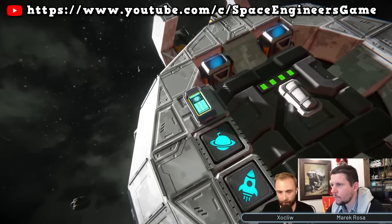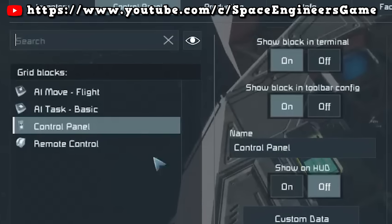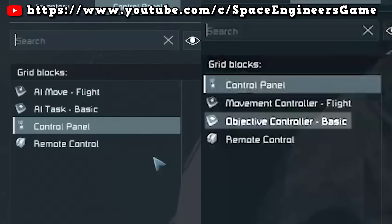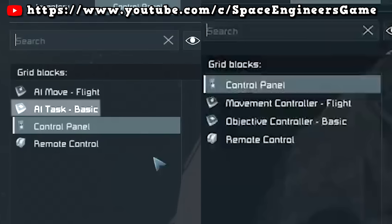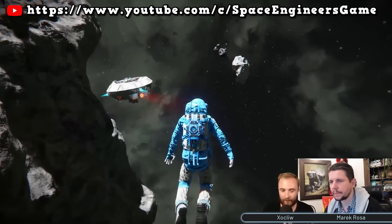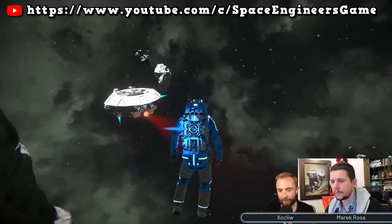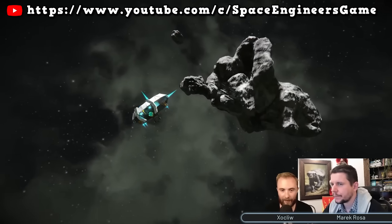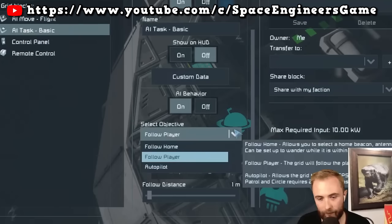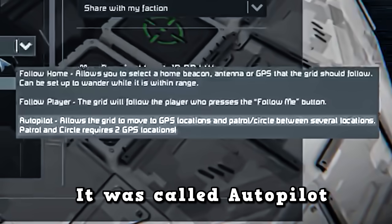During the showcase, they showed the terminals for two of the new blocks. In a previous teaser, these two blocks had a different name. The movement controller flight has been renamed to the AI Move-Flight, and the objective controller basic has now been renamed the AI Task Basic. The AI Task Basic seems pretty similar from the last time it was shown — they showed the functions to follow the player and to follow home. From previous teasers, we know that follow home can also be used to follow grids, so you could have drones follow your carrier around. One option not shown was the autopilot function, which I believe may be called patrol rather than autopilot, so maybe this is something different.